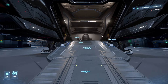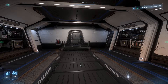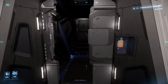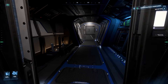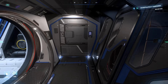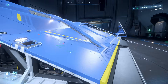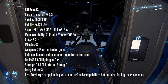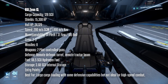It also has very strong shields with 15,000 HP. It comes with a remote turret, decent fuel capacity of 66.5 SCU, and VTOL thrusters, which makes it a very good ship still. But it ranks lowest on this list. It's really only best if you want to haul cargo in the Pyro system — but that doesn't make it a bad ship.